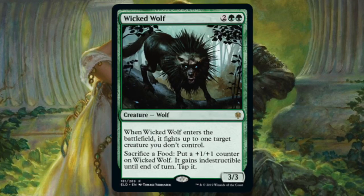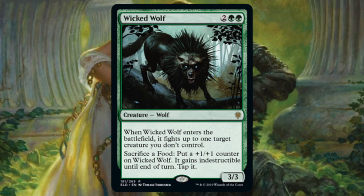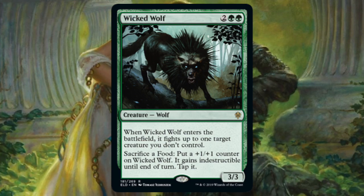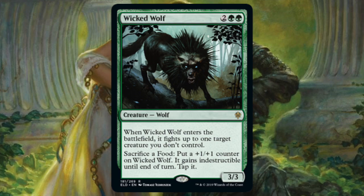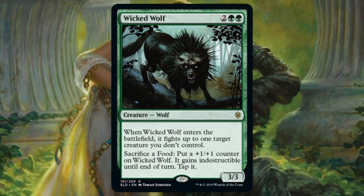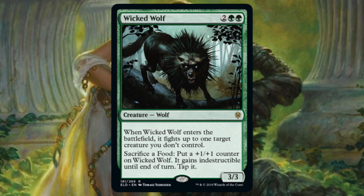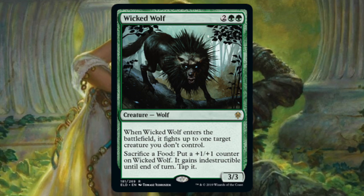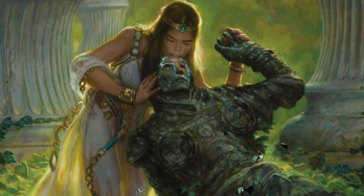Wicked Wolf — for two and double green you get a 3/3 Wolf. When it enters, it fights one target creature you don't control; you can sacrifice a Food to put a +1/+1 counter on it and it gains indestructible until end of turn. The problem is it doesn't make the food when it comes in, so unless you're playing Gilded Goose you're really only looking at the top line of text. This card is not good enough for cube. Do not play this card.